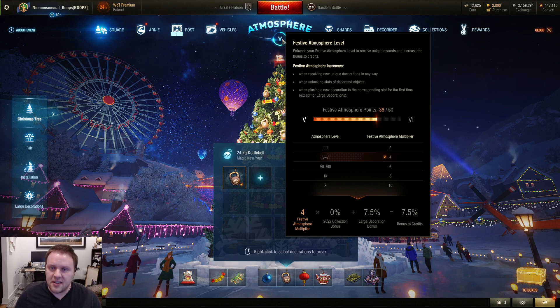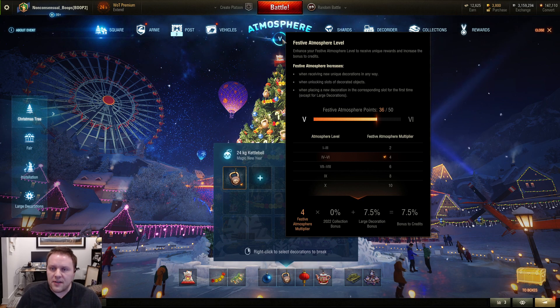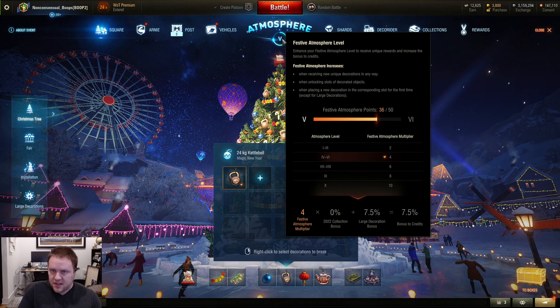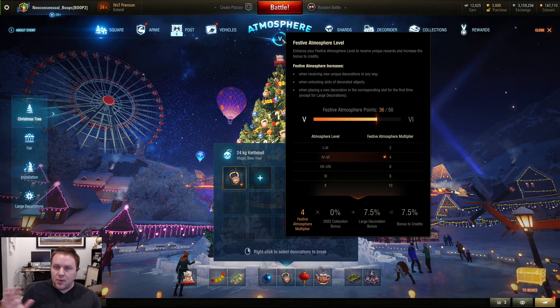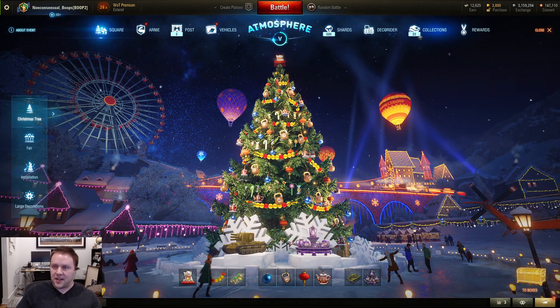There are three ways to increase Festive Atmosphere: when receiving new unique decorations, when unlocking slots, and when placing a new decoration in a slot for the first time. So get a new one, put it in the slot — that's points.